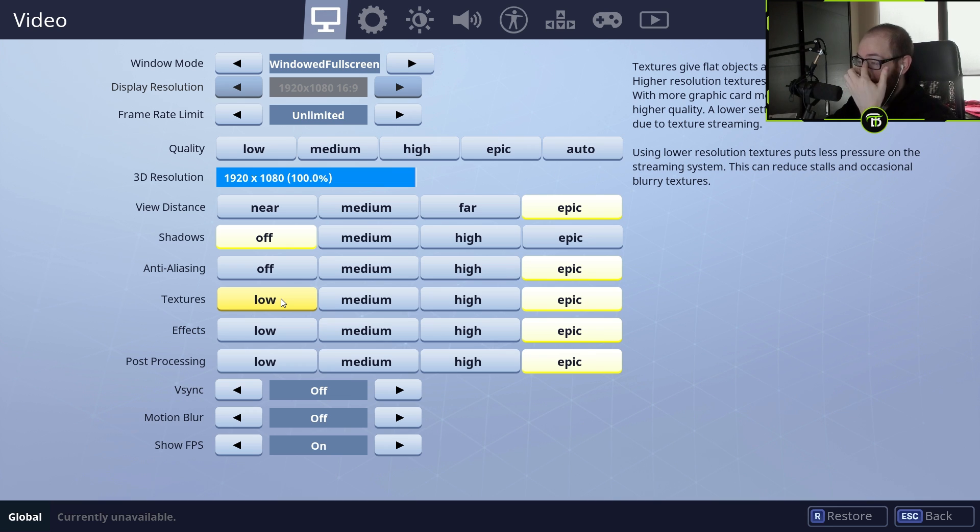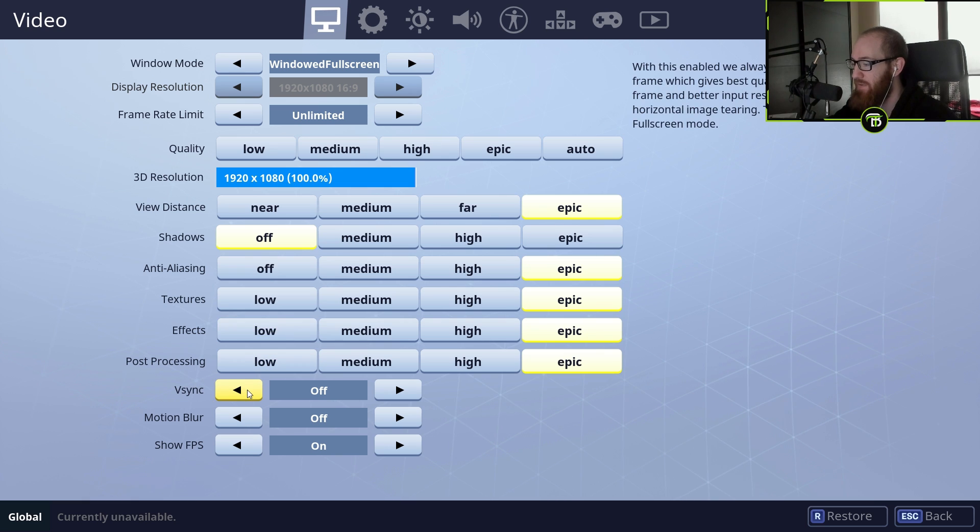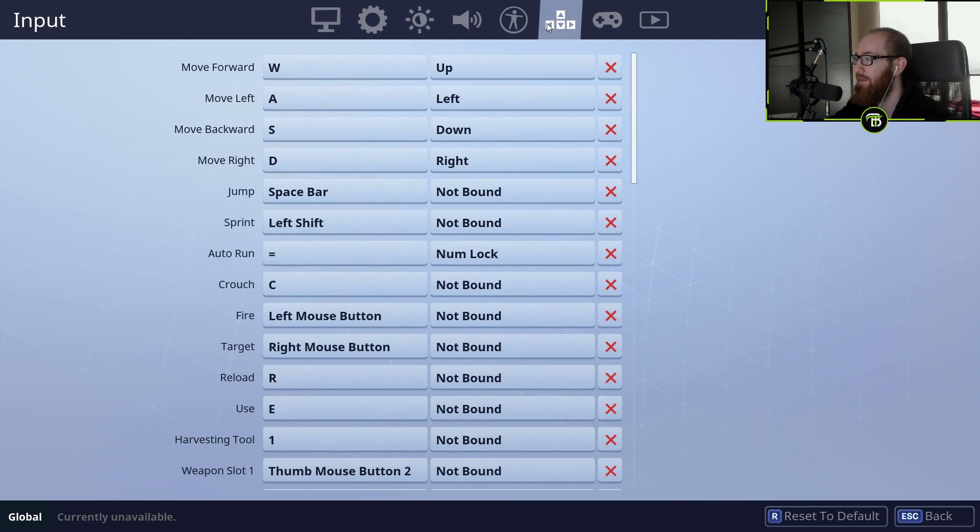On the right-hand side, it'll tell you which setting to use for best performance. Most of the time it'll just be the lowest one. I have V-Sync off, Motion Blur off, and I like to show my FPS so it tells me whenever I'm getting low frames per second. Other than that, we're going to go over here and look at our key binding settings, because this also is going to play a big role in how you build.